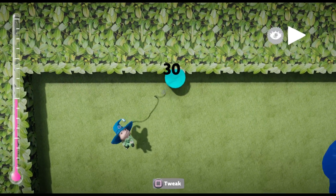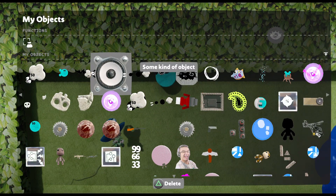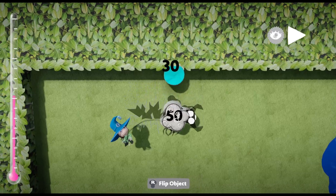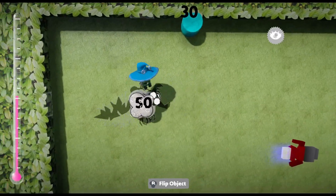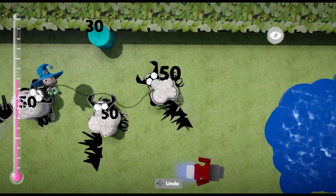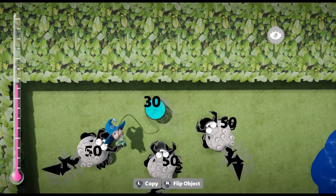Unlike the normal infected, they don't have to die to drop their spore cloud to infect things. These guys can infect anytime, anywhere. They are not aggressive though — they are neutral. If you attack them, they will attack you.